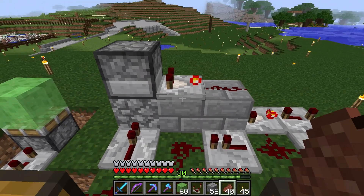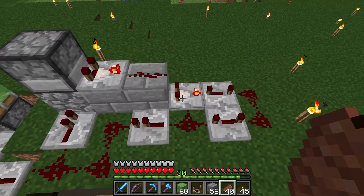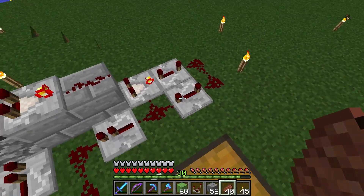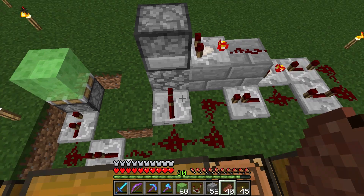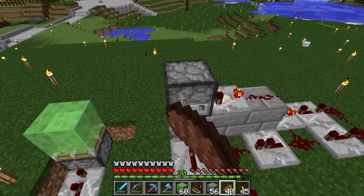When I put eggs in here, it's going to give a signal out of this comparator. This comparator then powers this comparator, which starts a clock here. The only reason this is here is so that the signal doesn't go up there. Then the signal branches off, sends power to this, which sends power up here and triggers this dispenser.